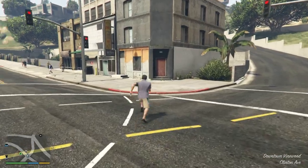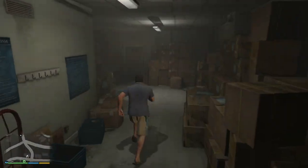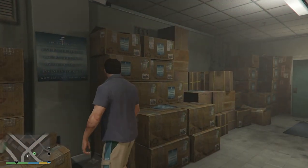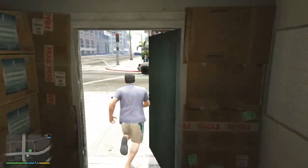Now if we head into here — there you go. It's a tiny little office with all the office storage room stuff, with all the Kifflom — Epsilon Program — posters. Did I call it? They're the same thing I think.